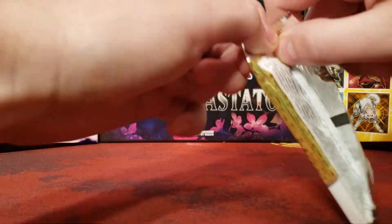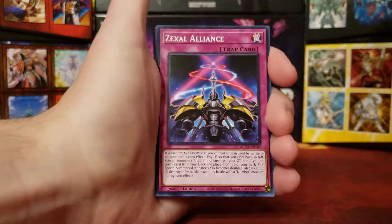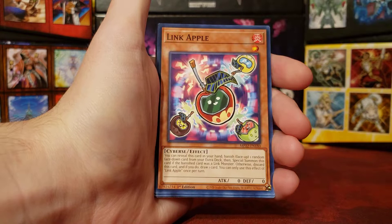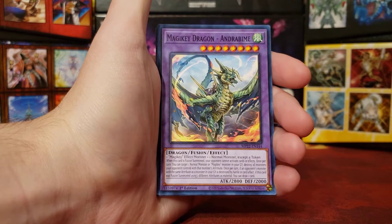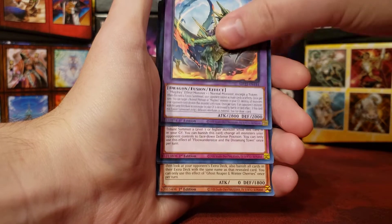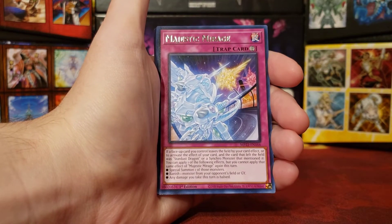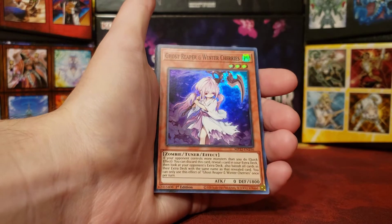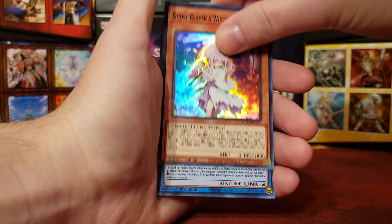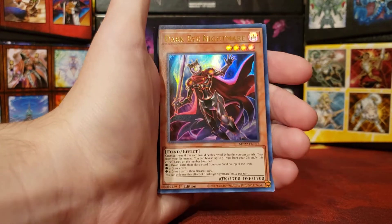Third pack of the first ten — let's see what we can get. We start off with Zexil Alliance. Tribe Brigade Rendezvous. Bee Trooper Squad. Link Apple — that's really funny. Magic Key Dragon and Rabimei. Flounderies and the Dreaming Town. And we have Majestic Mirage as our Rare. Our Super Rare is Ghost Reaper and Winter Cherries — one of the hand traps from Dual Devastator. And we have Binary Blader. Pretty cool. Dark Eye Nightmare as our first Ultra Rare.